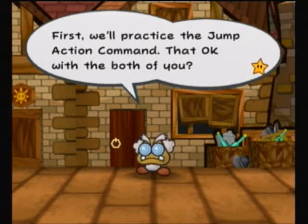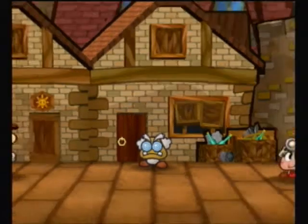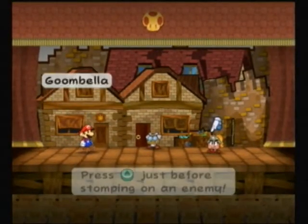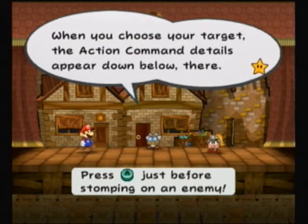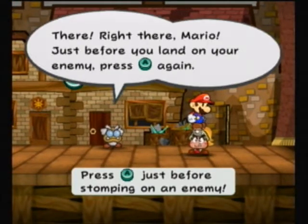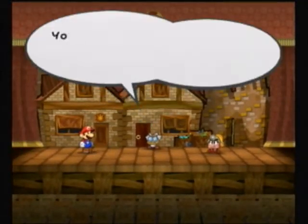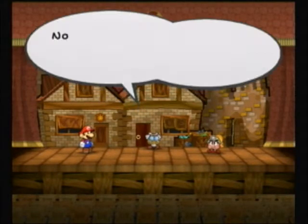First we'll start with practice jump action command. Choose the jump command, then choose which enemy you'll attack. The action command details appear down below. Just before you land on your enemy, press A again. You'll know you did it right when 'nice' appears — you can do more damage this way.